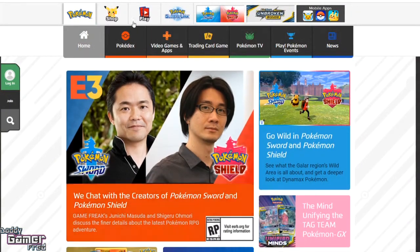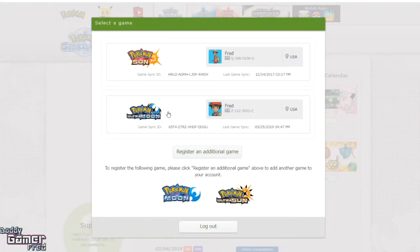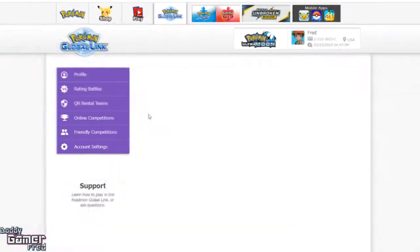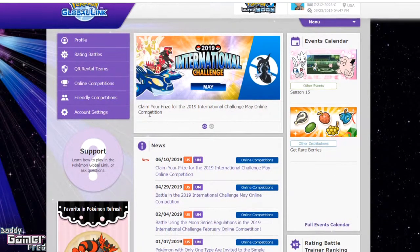What you want to do is go over to Pokemon.com, and then on the top you're gonna see the blue part for the Global Link to send you to the Global Link website — click on that. Log into your Pokemon Global Link account like always. When logging in, if you have multiple games, remember you have to select the game you actually participated in the online competition with.